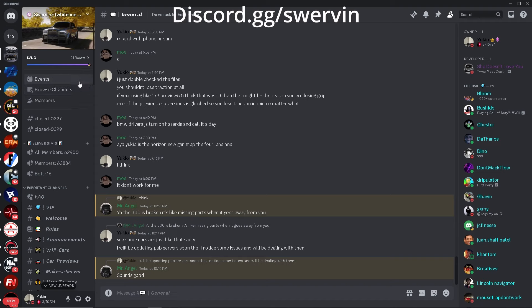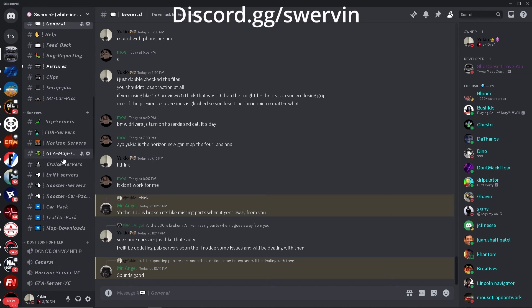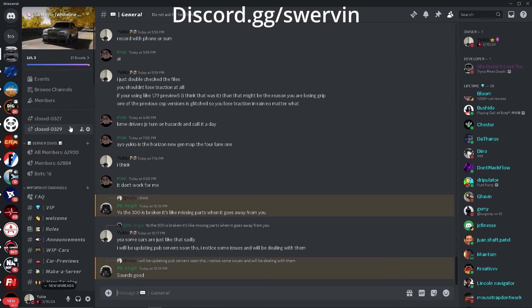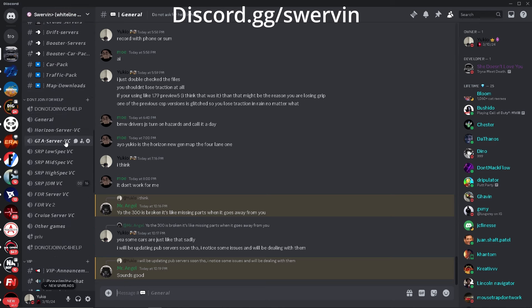I also want to mention that I've started a brand new set of Assetto Corsa servers. They're completely free - there is a VIP option but you don't need it, and it's only five dollars a month. We have a ton of public servers: Horizon servers, GTA map servers, Swervin servers, drift servers, SRP servers, FDR servers with the newest updated maps.